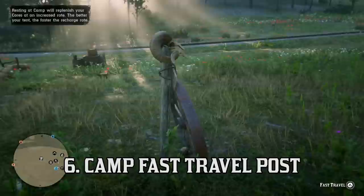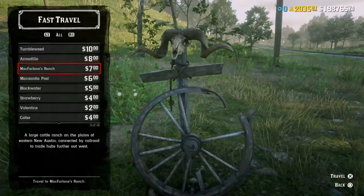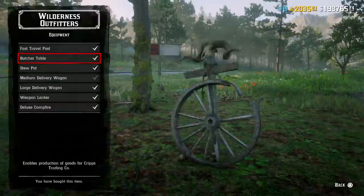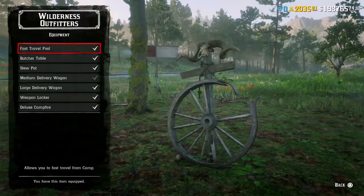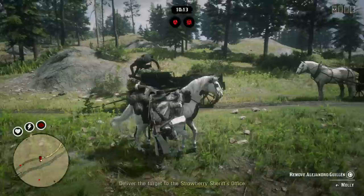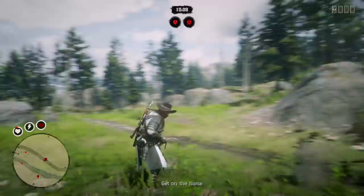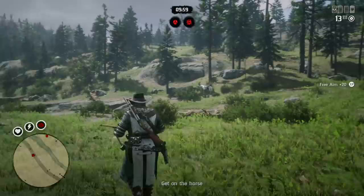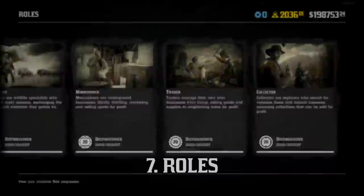Number six is the Camp Fast Travel Post. I use this pretty much all the time — I start my gameplay sessions at camp and use the fast travel post when I go about my grind. It's incredibly convenient, especially if you're far from camp after a mission. A quick tip: you can load into a new lobby and spawn your camp near a town to essentially fast travel for free, going all the way from Tumbleweed to the swamps near Sisika for almost nothing. Fast traveling from camp is also cheaper than anywhere else in the world.